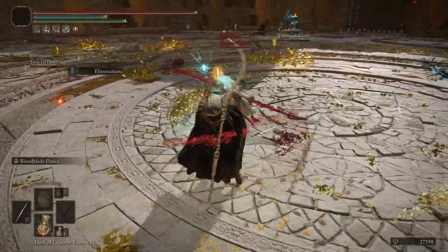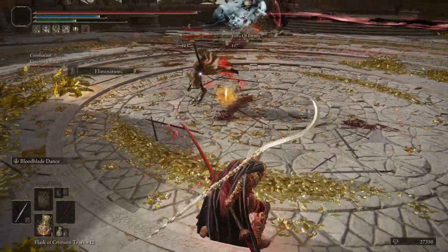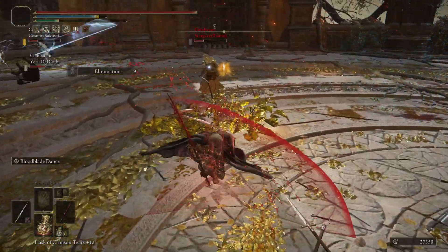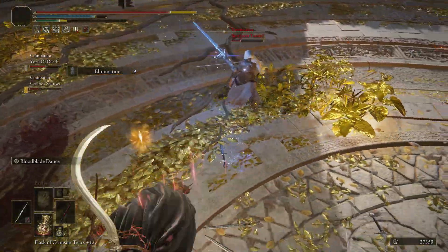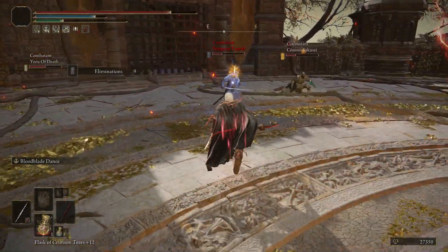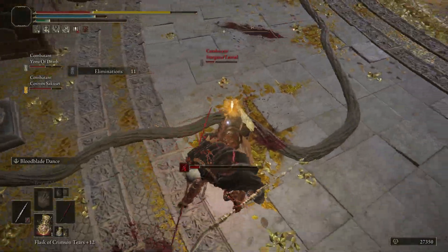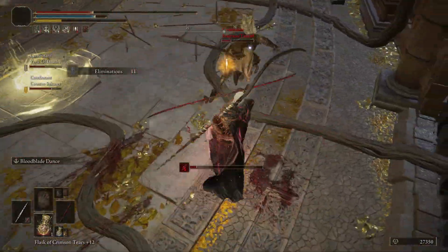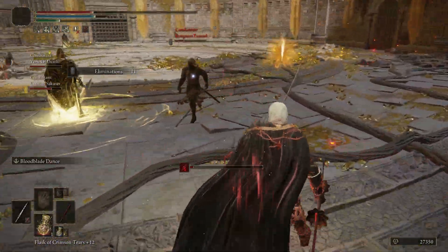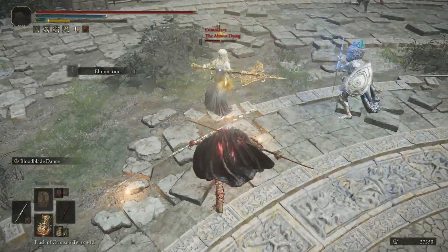That is basically everything you need to know about the Coliseum update — the three match formats, how to unlock them, and everything. As mentioned earlier, once you're in New Game Plus and have unlocked the Roundtable Hold on that next journey, you will unlock these combat formats again. The Marika statue will be at the Roundtable Hold so you don't have to go to all of the Coliseums every time, which is great because they are in the middle of nowhere in some cases, especially the Caelid one.